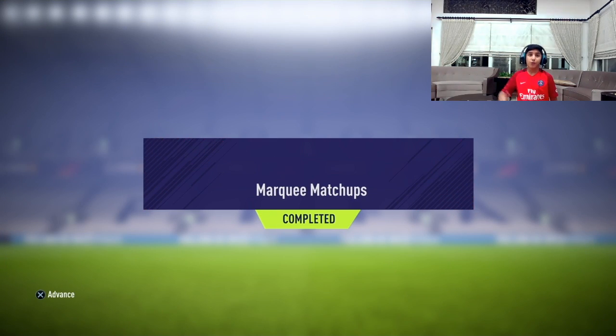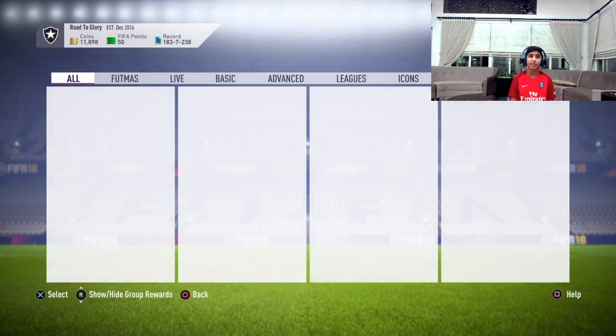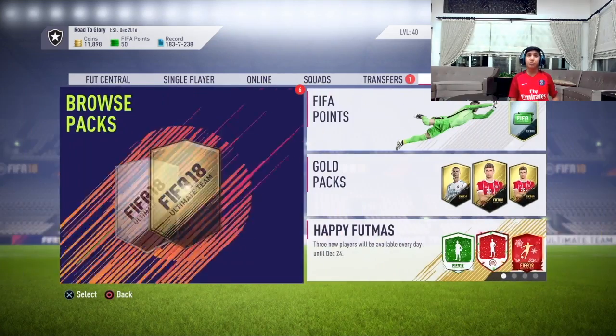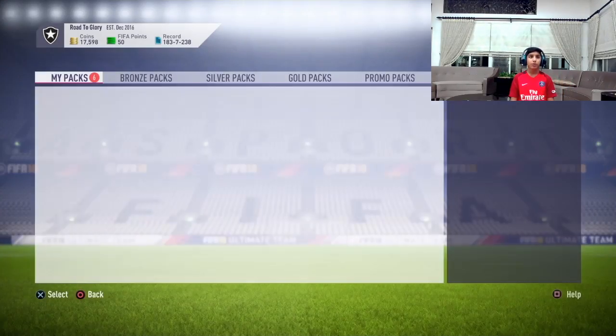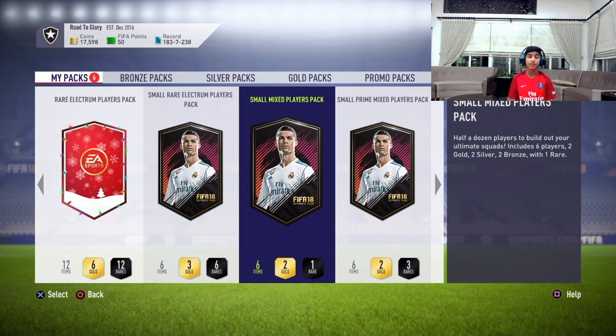We have completed this week's Market Matchups! We got one rare electron players pack. Now it's time to open the packs. Let's see if we are lucky or not — do we get a board or not, or a walk-out? I hope we get something big. The first one to open is a small mix players pack — come on, give us something good!